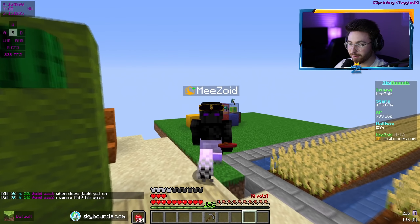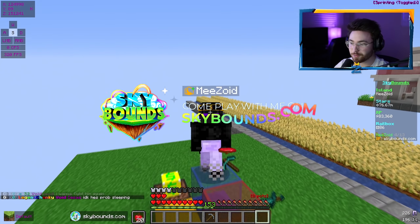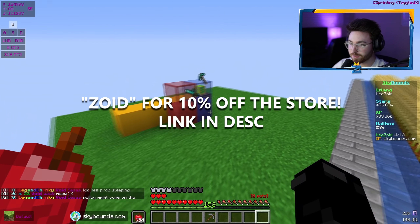Welcome back to the fourth episode of Sky Bounds. SkyBounds.com is the server IP. You can use code Zoid on the store for 10% off — I don't believe there's another discount code like that. So if you do play Sky Bounds or plan on buying something, go ahead and use that code and take advantage of it.